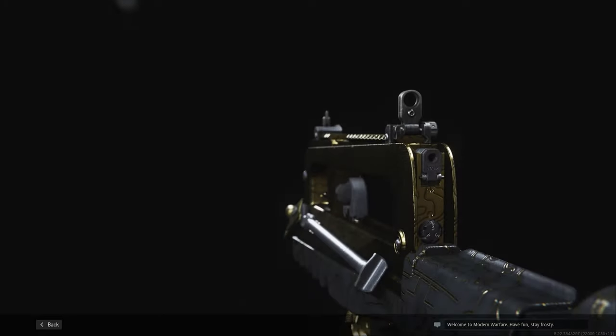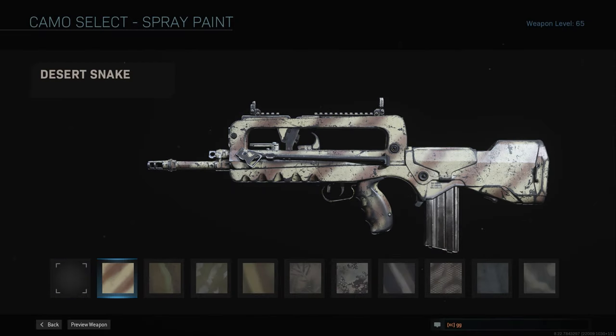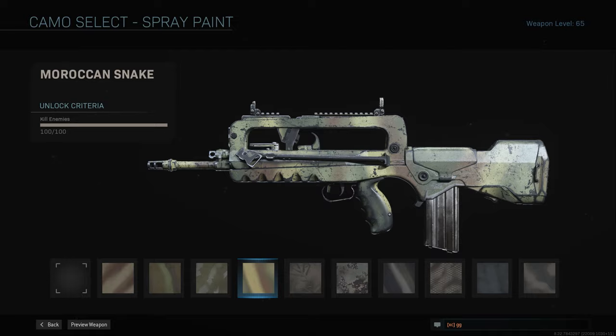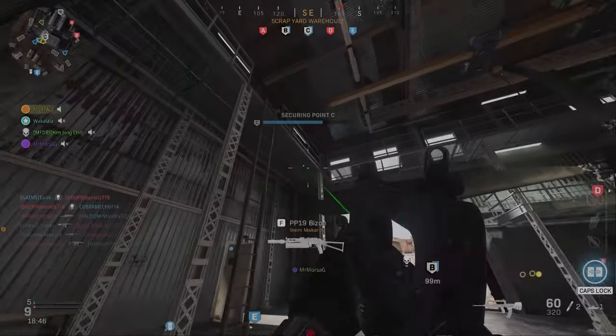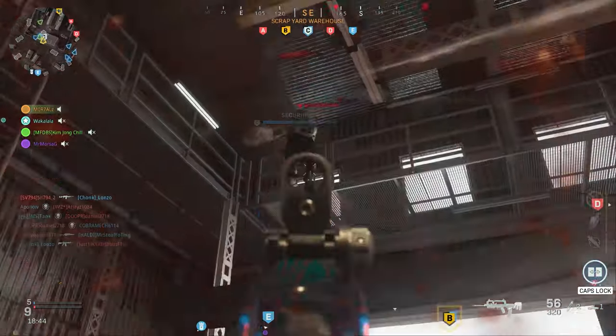The first four camo categories — spray paint, woodland, digital, and dragon — are pretty much passive ones. For spray paint, you need to get 800 kills; this can work in any game mode. As you level up the gun you'll work on this alongside the other camos, so just regular kills like this will do.